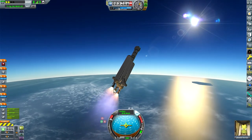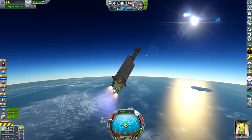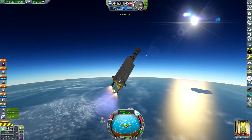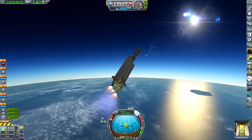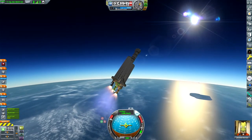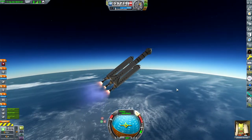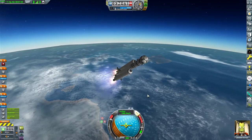The clouds are from the Environmental Visual Enhancements mod. And the atmosphere and the water are both from the Scatterer mod, which looks absolutely gorgeous in my opinion.